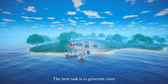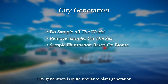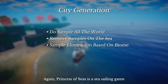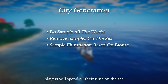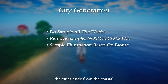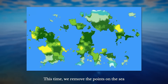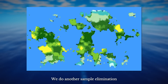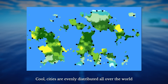Okay, we have our plants. The next task is to generate cities. City generation is quite similar to plant generation, with only one major difference. Princess of Seas is a seafaring game, just like the Uncharted Waters series — players will spend all their time on the sea. That means we don't need cities far from the coast. So we generate another set of sample points, remove the ones on the sea and those too far from the sea, then do another sample elimination with new distance values for each biome. Cities are now evenly distributed all around the world. Couldn't be better.